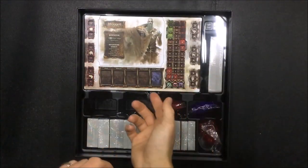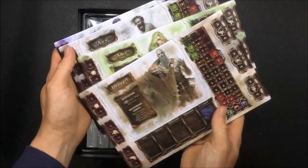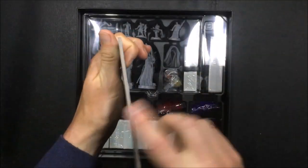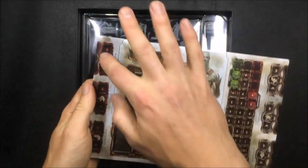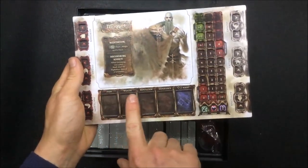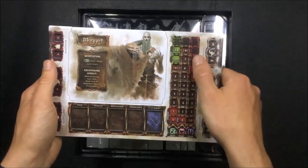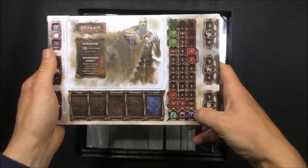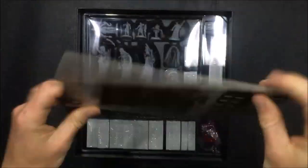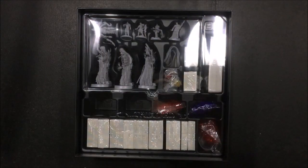Now into the main components. We have our character cards: Maggot, Ailey, Arav, Bior. These are really good quality, good thickness, and I always love having recessed boards so you put your cubes in there and they don't slide around. They track food, wealth, reputation, experience, and magic, with status trackers for energy, health, and terror, plus different stats around the outside. They're really, really cool - I really like them.